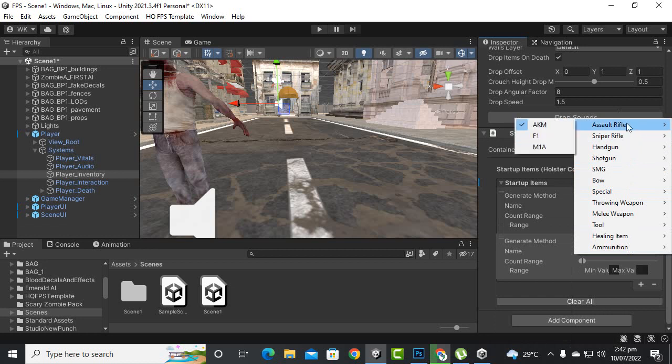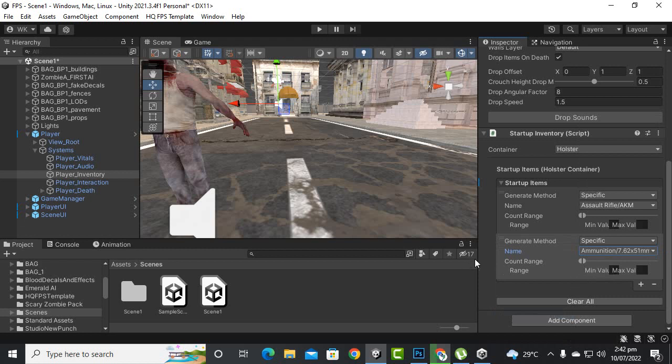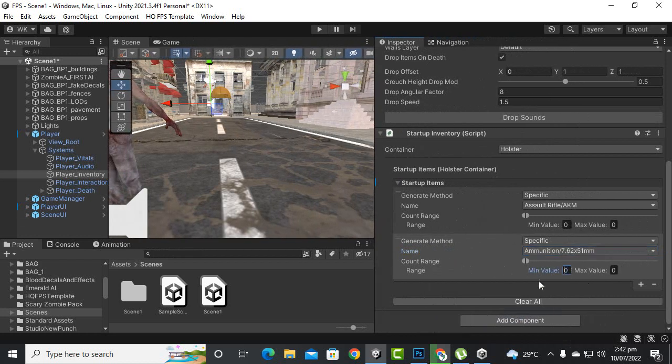For the default rifle, we have 4 options. One is F1, and the ammunition is 7.62x51mm. Range is set to 50, and count range is 50 to 50.